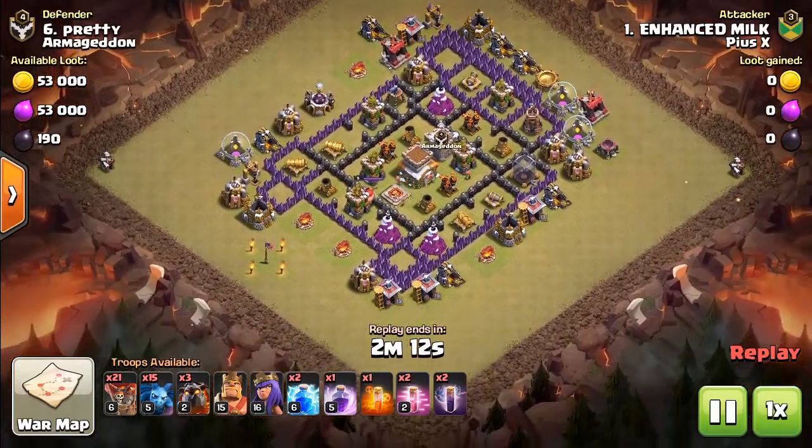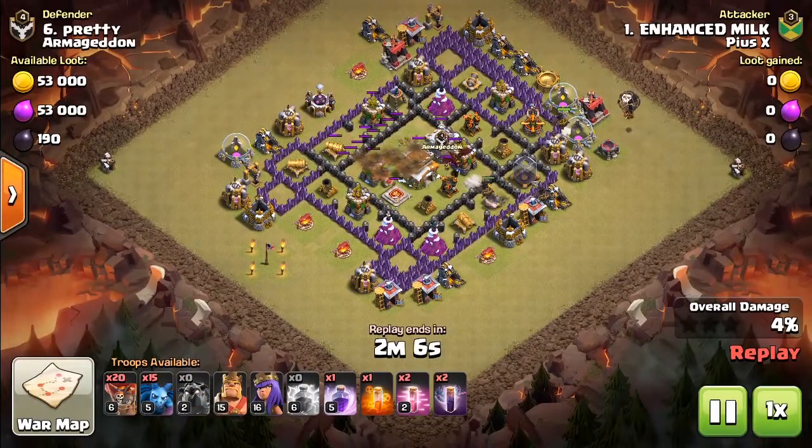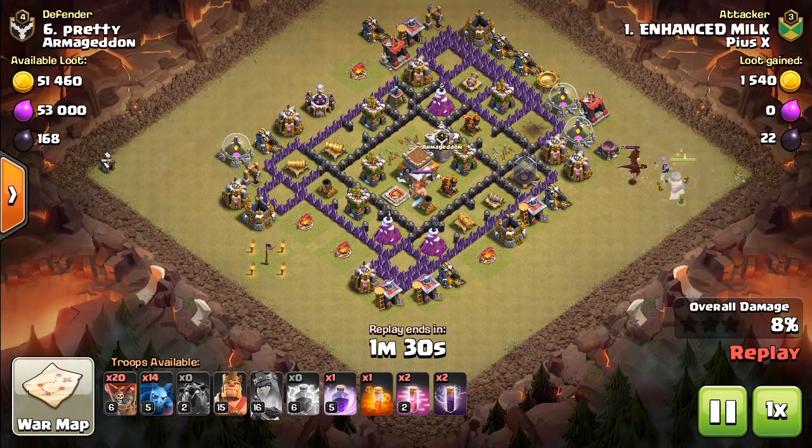Our next attacker is a Town Hall 10 using lava loon. The attacker starts off with three lightning spells deployed on one of the air defenses. Then three lava hounds are deployed, followed by one balloon. The dragon comes out of the clan castle, and then the attacker doesn't drop any other troops — just sitting there watching the lava hounds die a slow and painful death. Once all lava hounds are dead, including the pups, the attacker lures the dragon to the outside of the base with a minion and activates the archer queen's ability immediately to help kill the dragon.